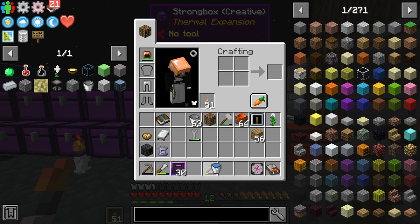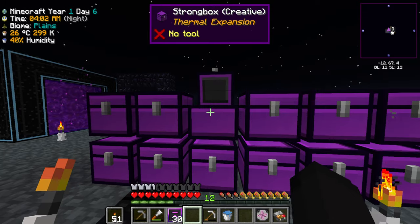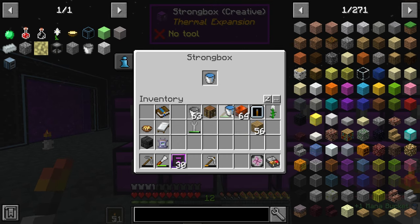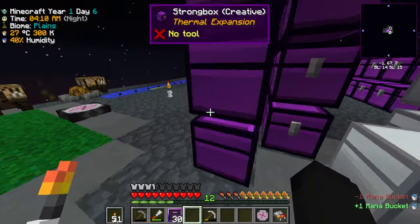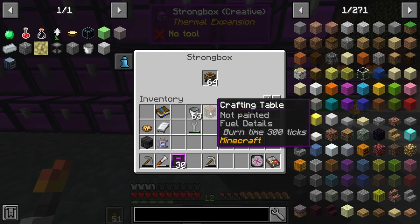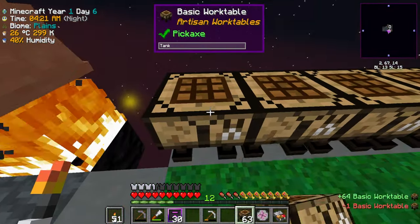Something I also got in between episodes is this mana bucket — I went and found a mana pool so that we can go ahead and get ourselves the mana bucket. Now we have the mana bucket from Wizardry Infinitely as well.